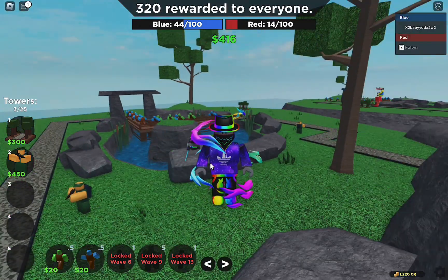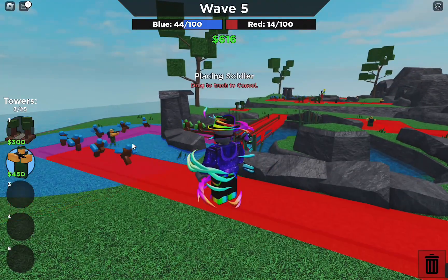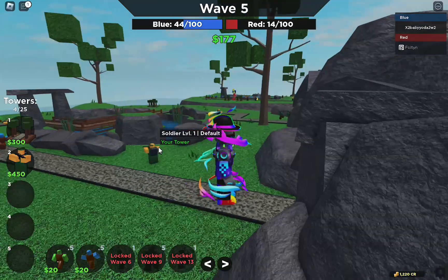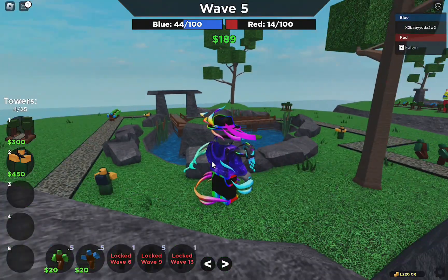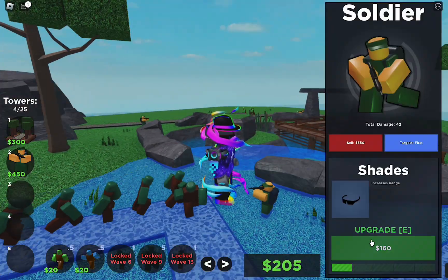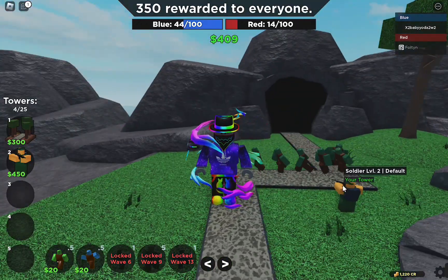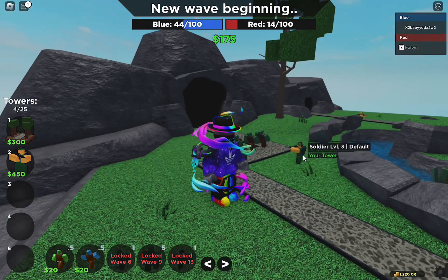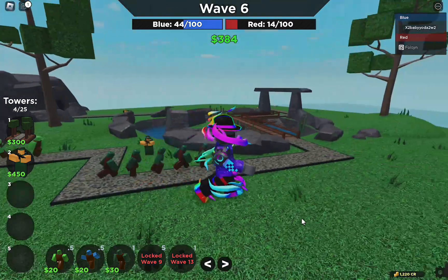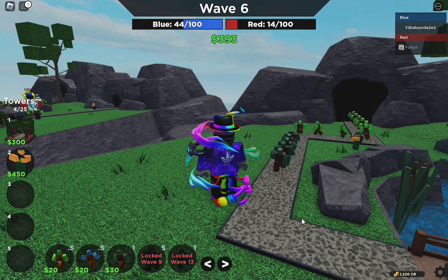Now we're going to place another soldier with our farm collecting £200. We're going to place it just here. We're not going to upgrade any of them except one — choose the one in the best spot. You want to upgrade that one to severe training, and then just save up as much money as you can until wave 9.